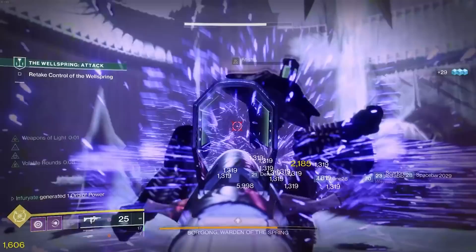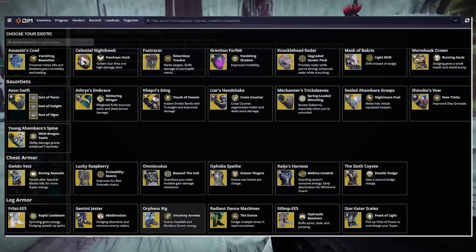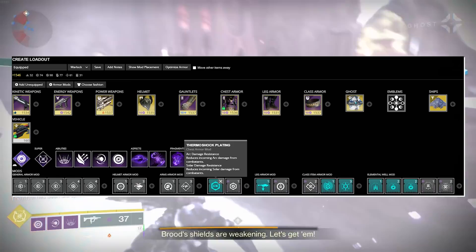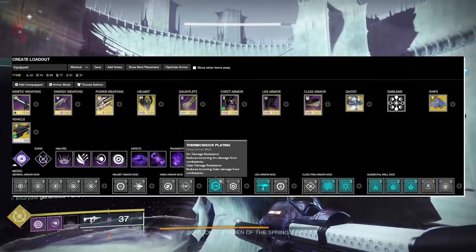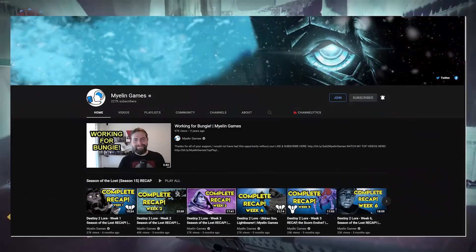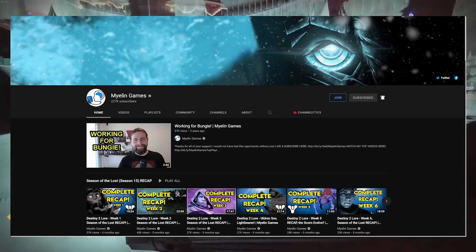Those are my build suggestions - links to all of them are in the description. If the DIM link loads the mods but not the exotic, manually select the exotic and slot in whatever mods it's showing. Mod-wise things are relatively staying the same - damage is important, but you've got to survive. If you're interested in watching the raid live, we'll be streaming all day Saturday. We'll also be watching some lore videos from Myelin beforehand for recap and context. Thank you all for watching - and as always, hit that like button.